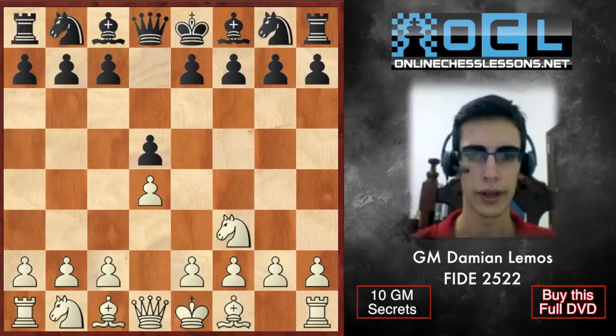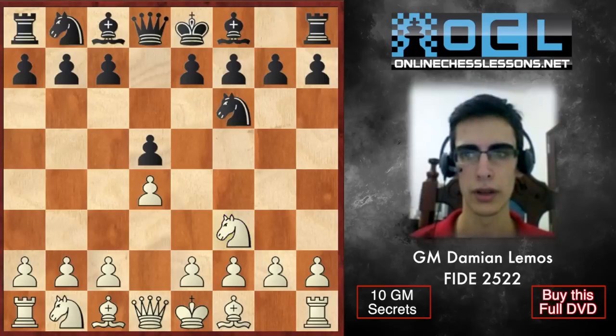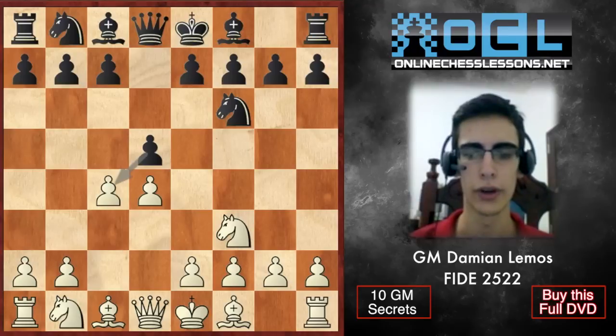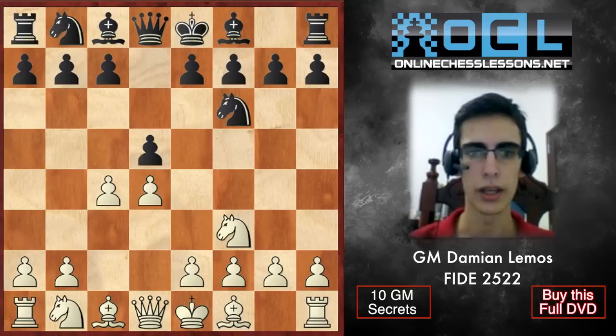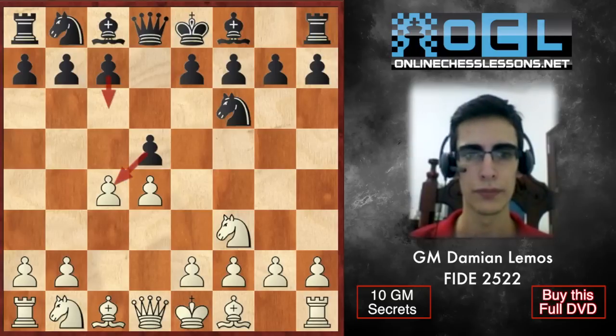Nf3, d5. White plays a different move order, but we have a D4 game. And soon we'll have the Queen's Gambit with c4. Black plays the Queen's Gambit Declined with e6. He can also accept the Gambit — that would be the Queen's Gambit Accepted. And nowadays we'll see the Slav, which is the most popular choice for Black.